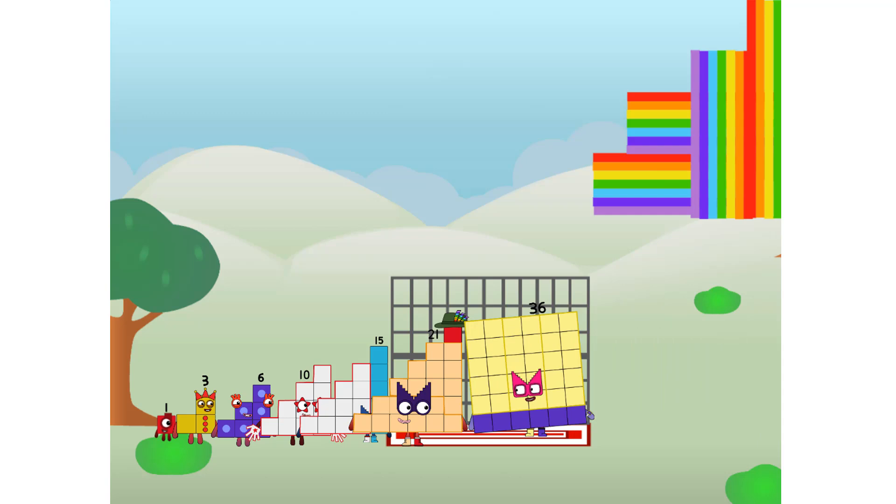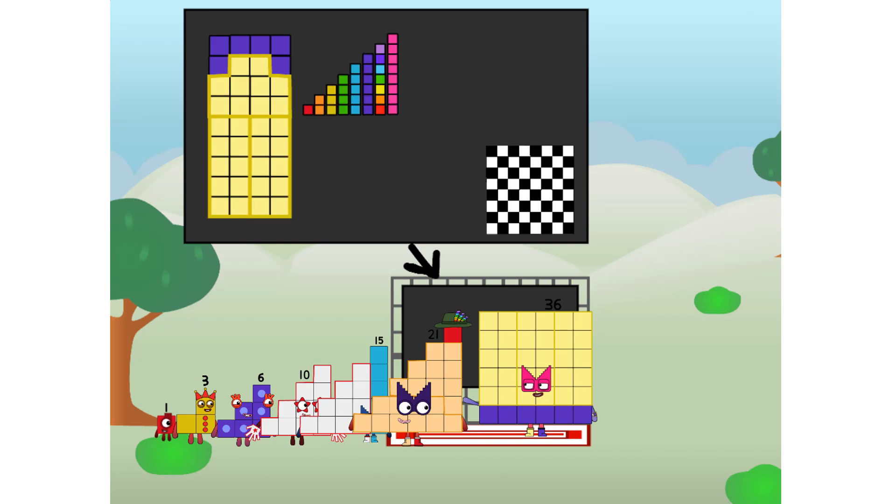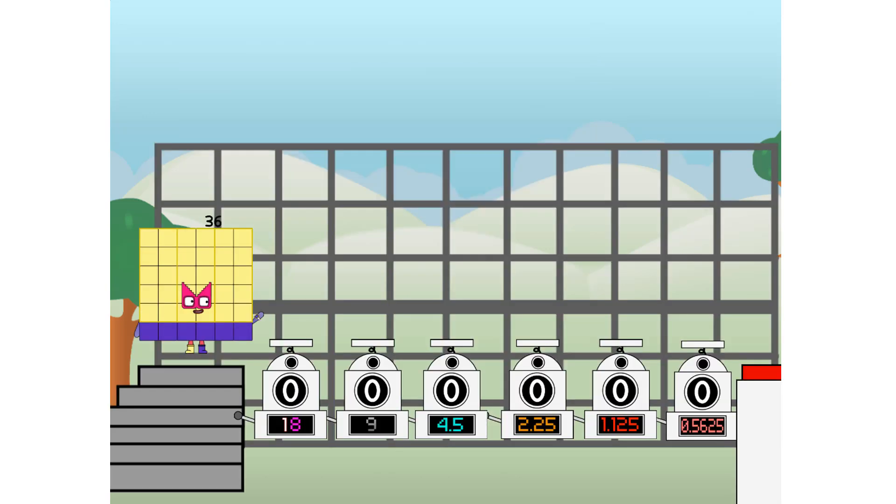There you are. This way. I've got so much to show you. I am 36. And I can be a step squad, a mini chess board, a super rectangle. 1 plus 2 plus 3 plus 4 plus 5 plus 6 plus 7 plus 8. Or even a square. But today I want to show you a little trick I call binary boosters.